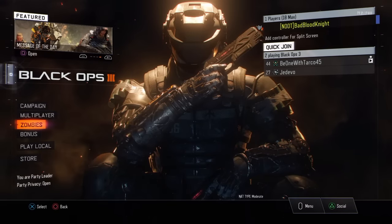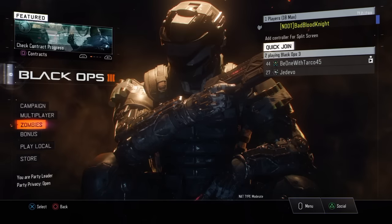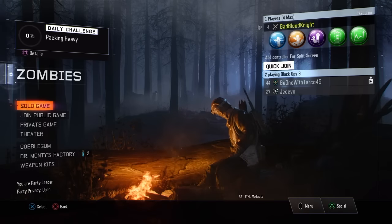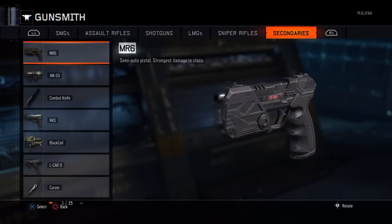Hey guys, it's BaileyYT. I'll be showing you a Black Ops 3 camo glitch for all new DLC weapons. First, come to your main screen and go to Zombies. Once in Zombies, press the options button on your controller, go to that menu, and then go to Secondaries.